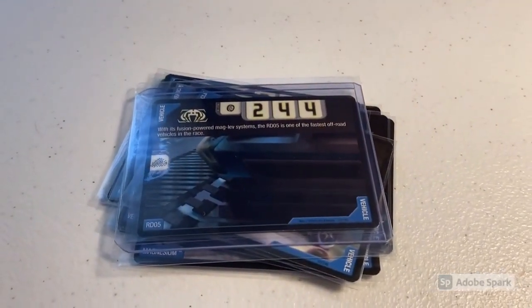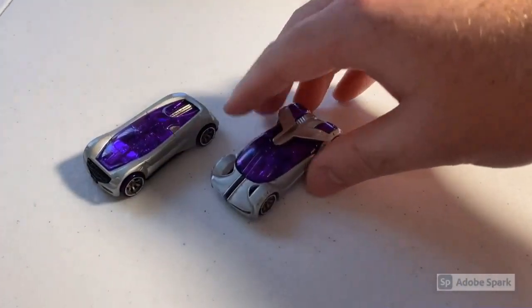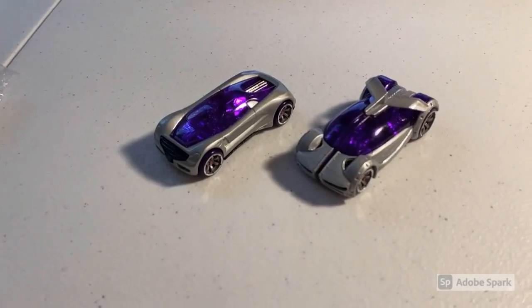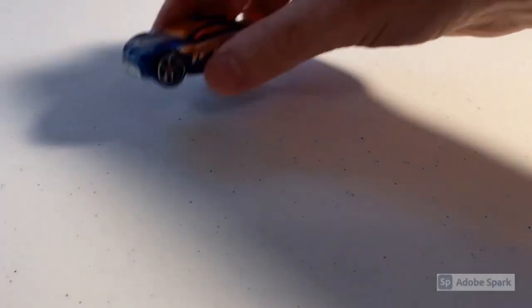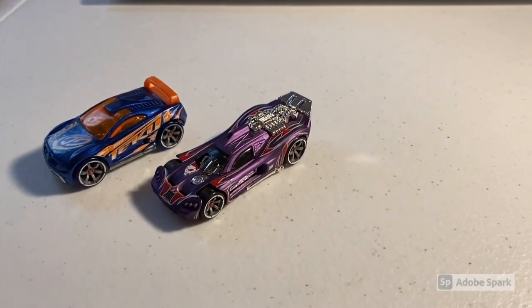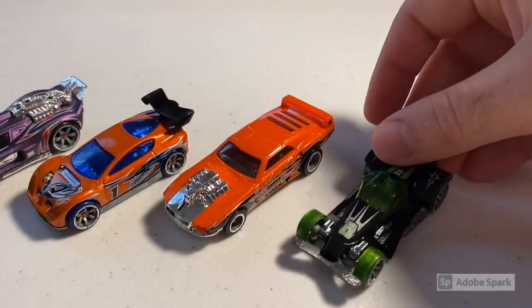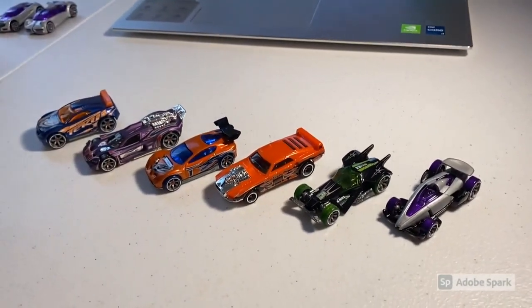Next up we sold two more loose mint Acceleracers cars — a CM6 Nitrium and a CM6 Iridium, which I think was my last Iridium in stock. Total on this order was $30 even to a new buyer. Moving on, we sold another lot of six loose mint cars: a CM6 Driftek, a CM6 Purple Spine Buster, CM6 Blackwing Synchro, CM5 Riveted (down to my last one or two), CM6 RDO6, and a CM6 Carbide. Total on this order was $89 even to a new buyer.